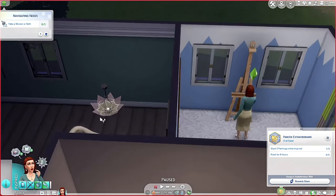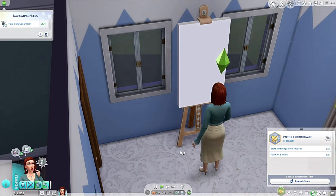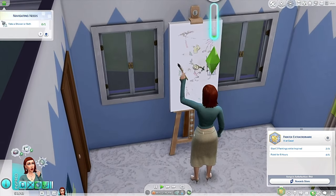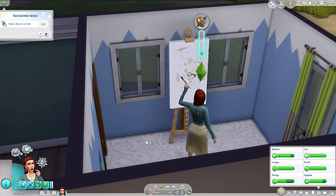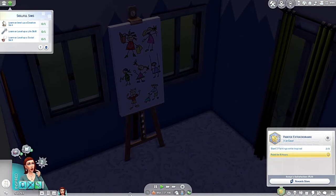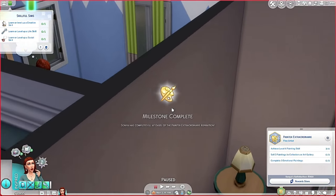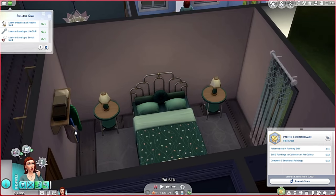I'm going to look into her doing some side jobs off camera. She's already painting again. Let's try to get the first tier done. She has 26 days until she's an adult. We need to level up a life skill and sell things while well-inspired. Let's start a small painting and click that off — first milestone done with the aspiration.